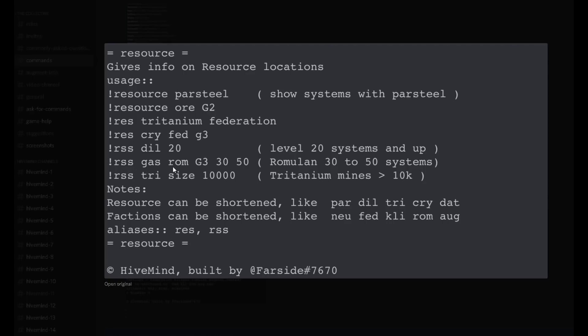Now if you want to specify whether you want to be in say Federation, Romulan, Klingon, or even a neutral zone, you can just abbreviate it in there. Followed by G3 or G2 depending on what grade of gas you want. So if I wanted say G3 gas, I could just type exclamation mark RSS gas G3.